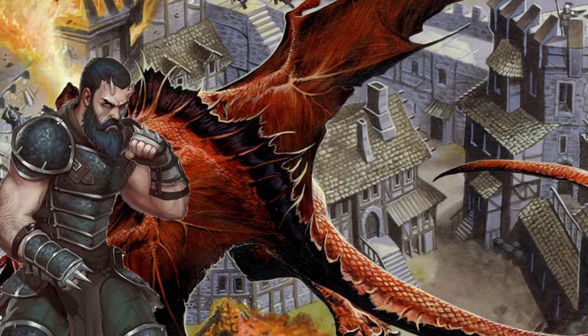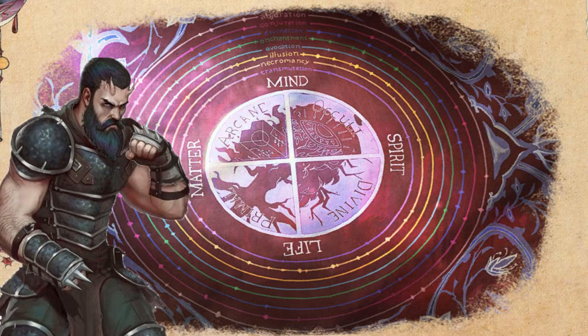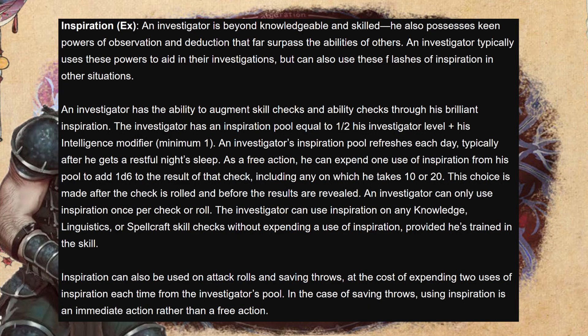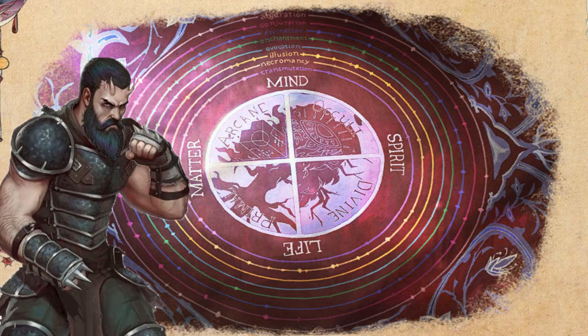At level one, I'll always suggest Extra Inspiration for any investigator build — this gives three extra uses per day of inspiration. To quickly recap: the investigator uses inspiration as a free action to add +1d6 on any check. You can do it for Knowledge, Linguistics, or Spellcraft without expending a use, and spending two per allows you to add it to saves or attack rolls. The more of this resource we can get, the better.